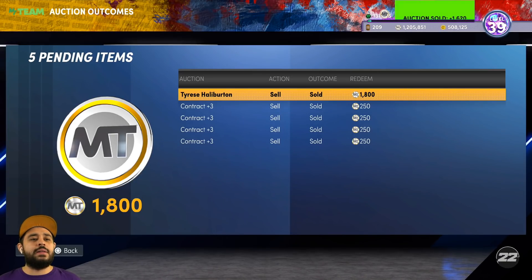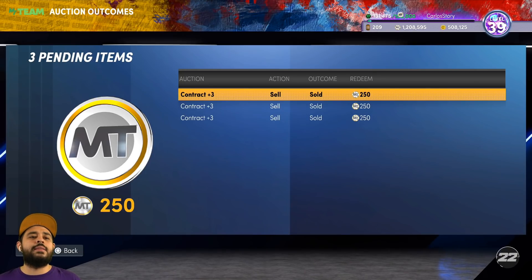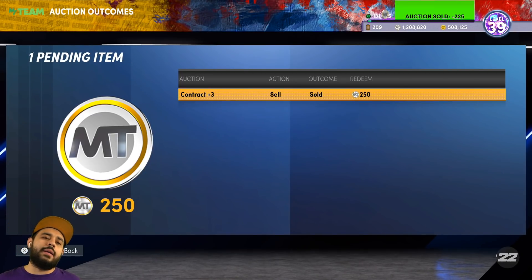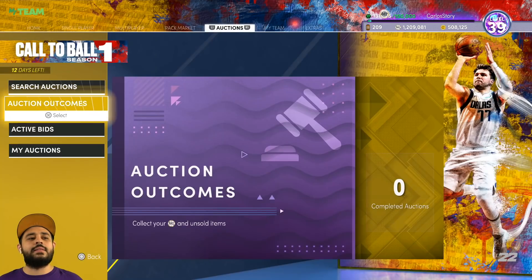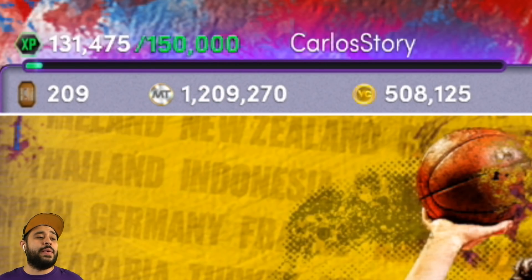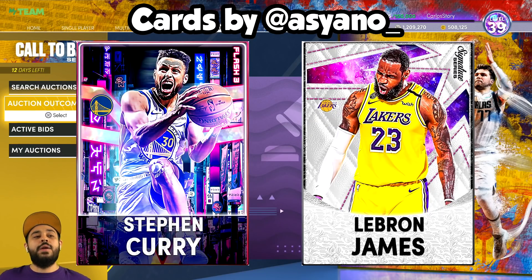Look at all this MT! We're selling everything, bro — we'll be ready for everything and anything that 2K wants to release, whether it's a future new card, a Dark Matter later on, or a Galaxy Opal. Now we got ourselves exactly over 1.2 million MT. So 2K, whatever you want to drop, I'm ready. We're gonna be saving this MT — I'm gonna try my hardest, because you never know with 2K. They could drop a Kobe, a Curry, a LeBron that I really wanna get.